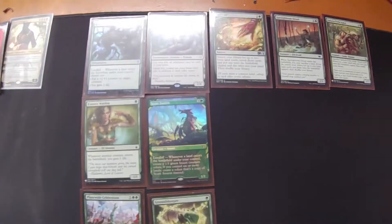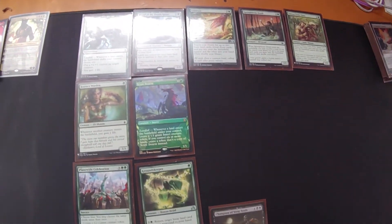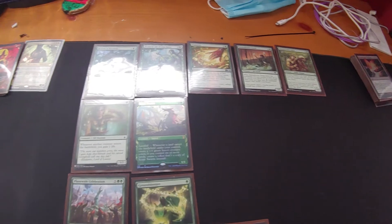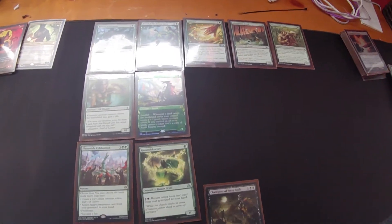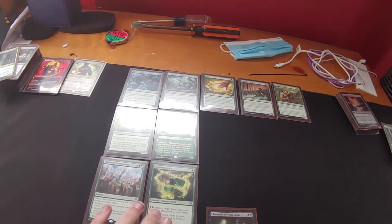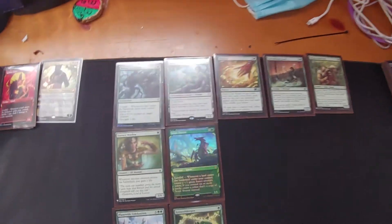Today we're talking about Synergy and Consistency, and we're gonna start off with Synergy. Synergy is just a term used within the game, among the community. What Synergy basically means is the ability for cards to complement themselves, and to basically be used to do one thing — how cards that do multiple different things work together, in a sense.